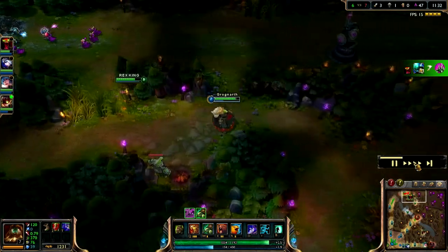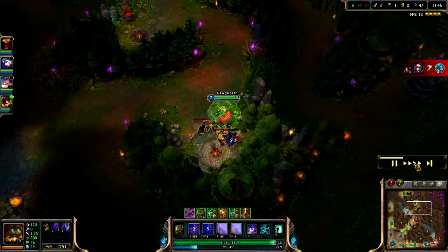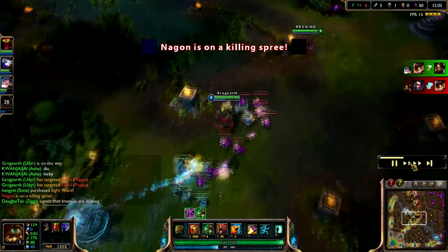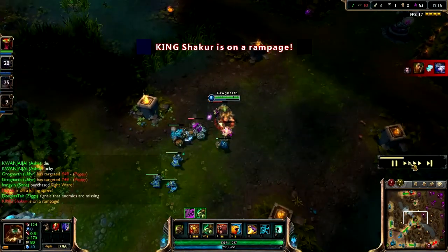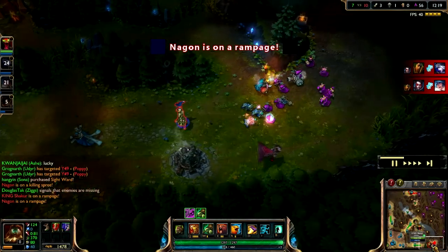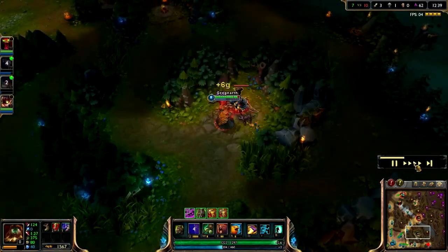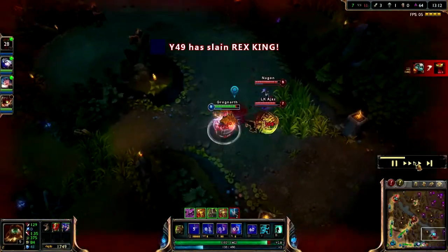From counter jungling, you saw the enemy Udyr find his red camp gone - and I'm going to take all those wraiths too. There are two enemy kill streaks showing on the bottom of the screen. Even though I'm 3 and 1, the score is still 7 to 10 and we're losing. It's hard to win when two enemies are on kill streaks.